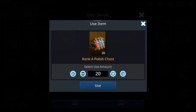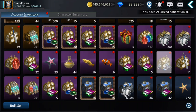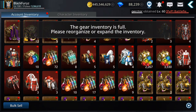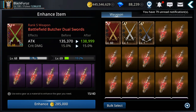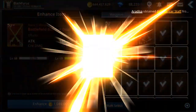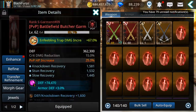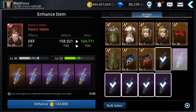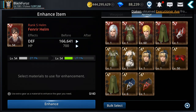You know what, I'm gonna open all this gear. Now we should be able to get this weapon — yeah, getting closer to max level. Oh wait, I still need to max this one first. I didn't get enough materials.